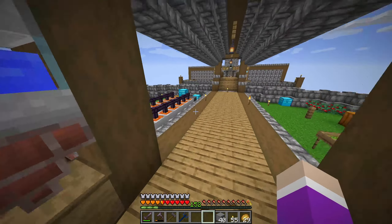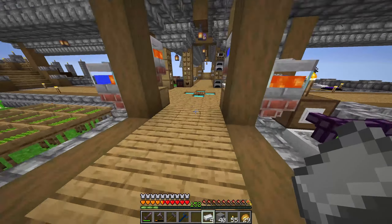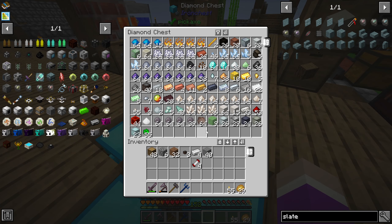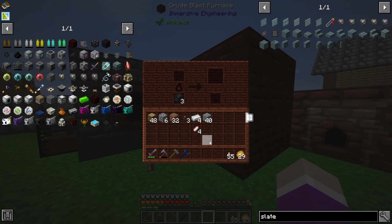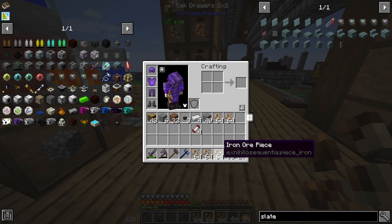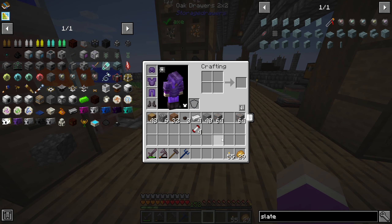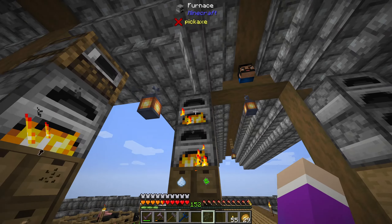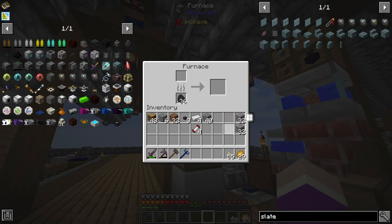I'm noticing we are out of iron. I could have sworn I smelted iron — did I turn it all into blocks or is it all being used to turn into steel? Doesn't matter too much. Let's make two stacks here. We'll compress and put half a stack in each furnace, get another stack going — that should be plenty.